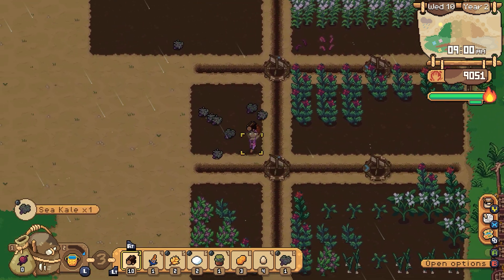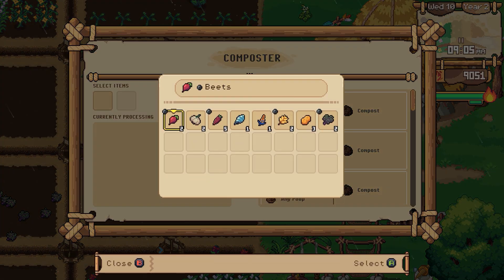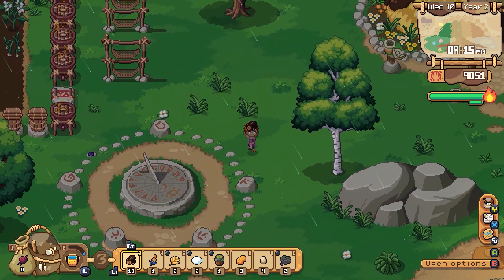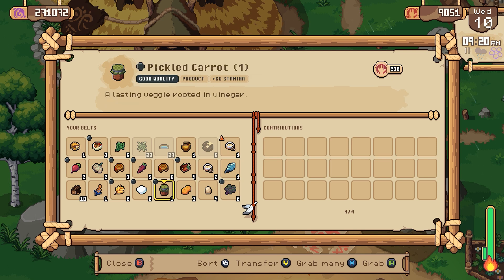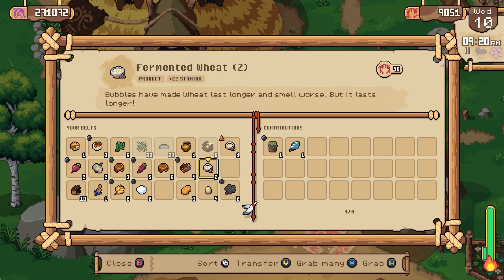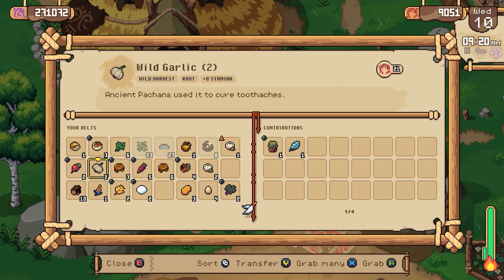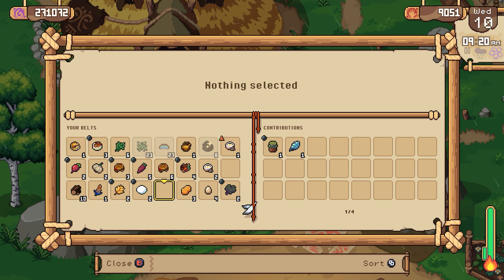And then we'll go get all of our sea kale. Okay, I can't even get all of it. Then what do I have? Anything I can put in here? Crops. I'm going to hold off on that. Let's go and sell. Our pickled carrot is 238 — that's not as much as the other stuff. The sea kale is worth a bit. Let's get rid of the seashell. I'm going to keep all the fermented wheat, we'll process that. I'm pretty happy with most of the stuff. The ostrich eggs — I'll hang on to those. And again, we'll just keep processing everything.